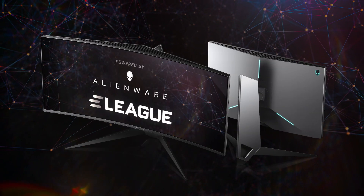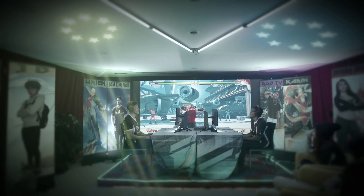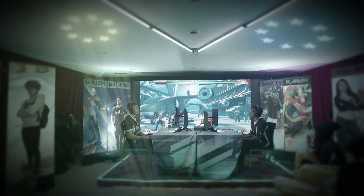With Rob taking the early lead, it's time to get technical, powered by Alienware. One of the things that happened here in the elimination match was Rob TV started off with a hard counter pick versus Low-Tier God.